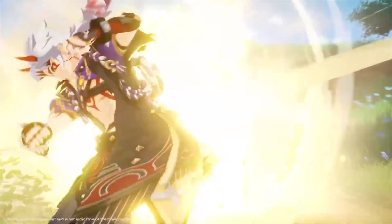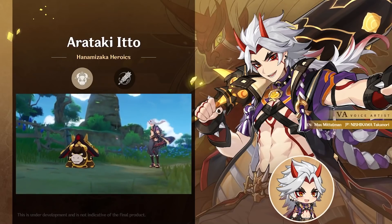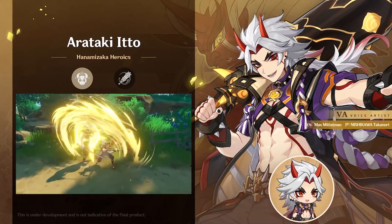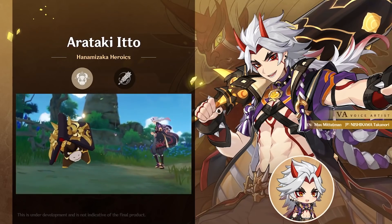Itto's skill hurls an adorable little ox, Ushi, at his opponents that taunts enemies similar to Amber, Ganyu, and Mona's skills. This will definitely be important for grouping up enemies since he is a melee character. His skill also provides Itto with Superlative Superstrength stacks when it hits an opponent or when it leaves the field.